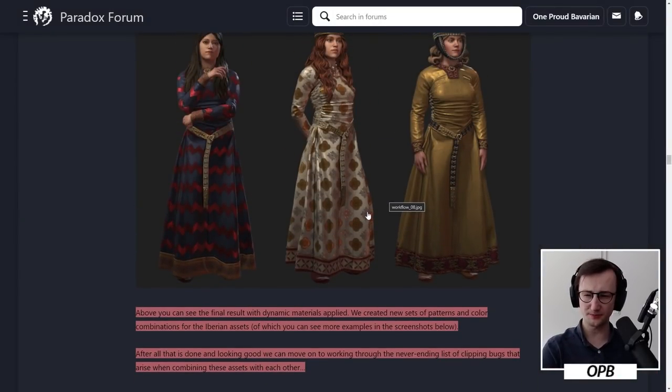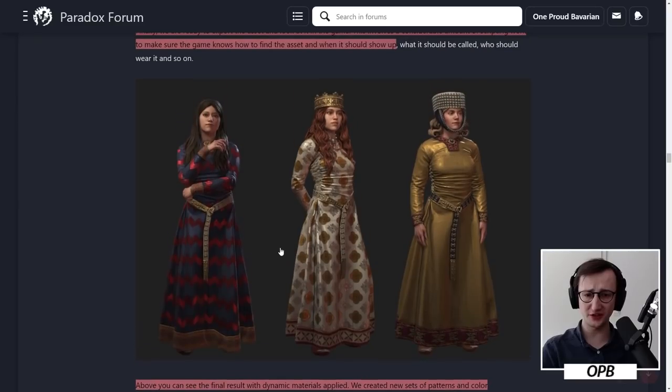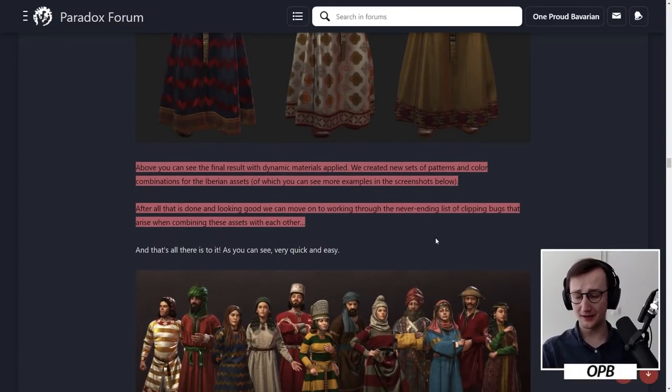I hope that they made a bunch of patterns so that even if you have the same asset, the patterns apply in a fashion that makes them look really, really different. In EPE, you have insanely good looking outfits for the East Slavic population — this really colorful, rich red with very intricate patterns. That color scheme actually makes the asset unique just in that region, despite the actual asset being applied in other regions as well. I hope we can see a very similar effect here, where 15 women with the same dress in my court all look different. We created new sets of patterns and color combinations for the Iberian assets.